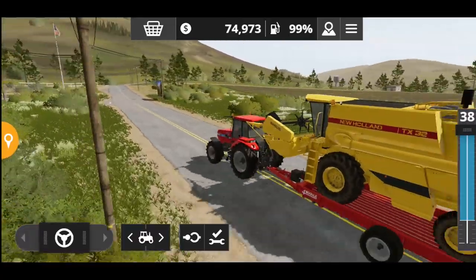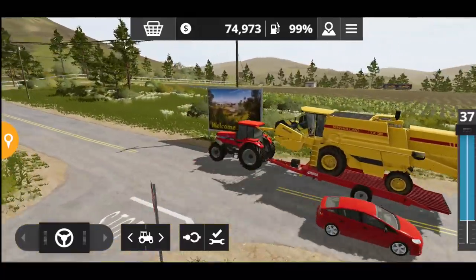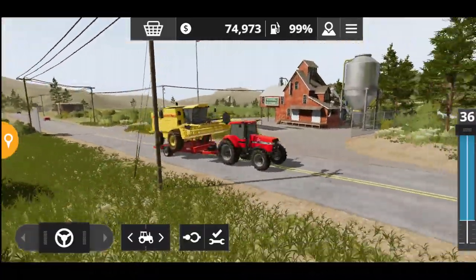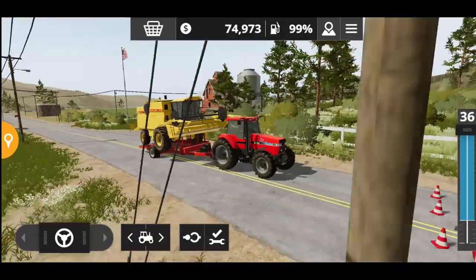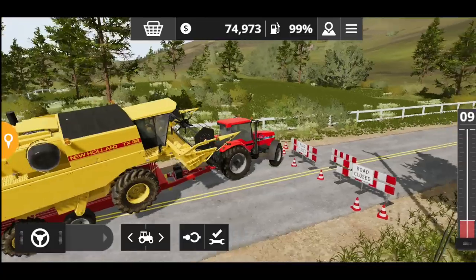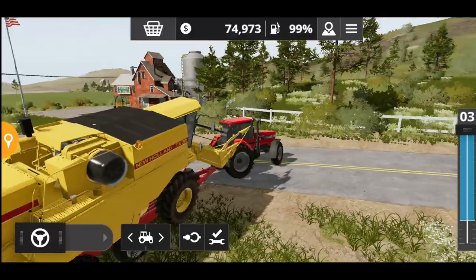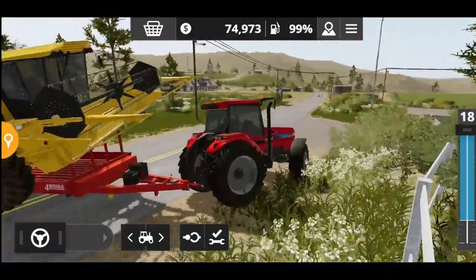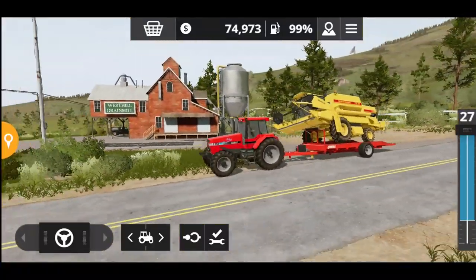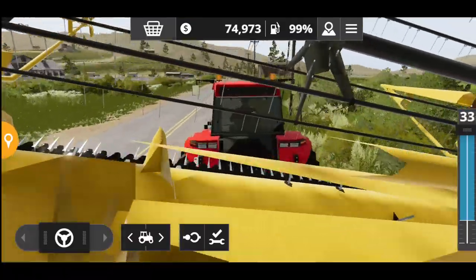One more thing: if you're just starting out, you can also connect the Ideal 90 header with your Claas Jaguar combine. It's an old glitch, not sure if it's intentional, but if you have a Jaguar harvester or want to upgrade, instead of buying the expensive Ideal 90 harvester, just get the Jaguar and purchase the Ideal 90 header — and your setup is sorted.